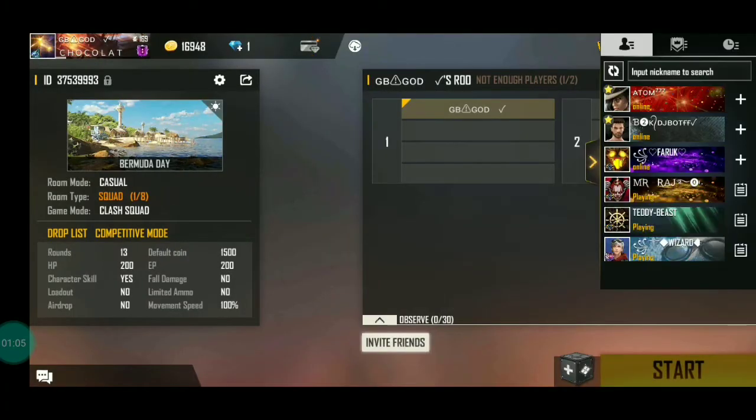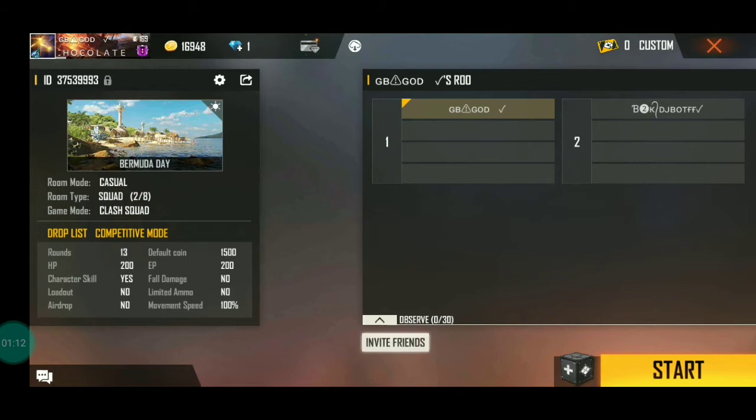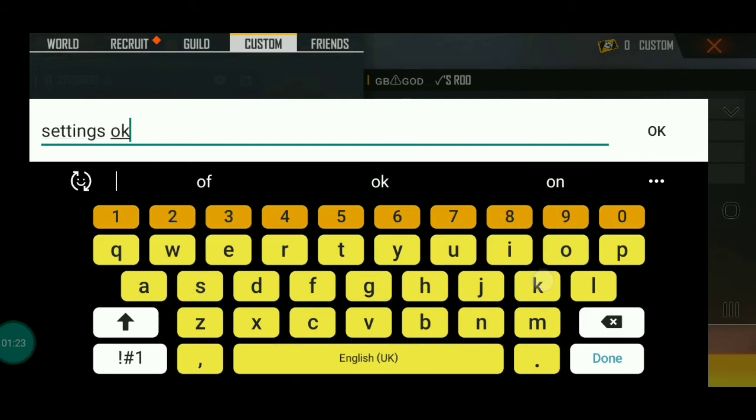First, you will tap and then invite your friends. Now we've got to invite our friends and show you the opposite side. We will show you the right side and then the opposite side.